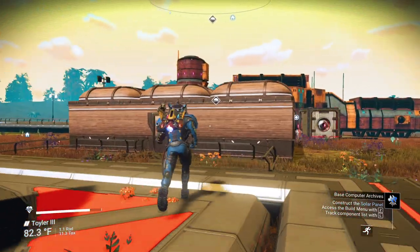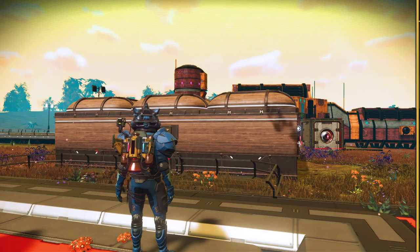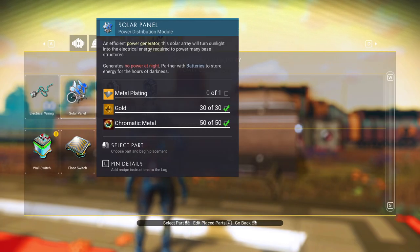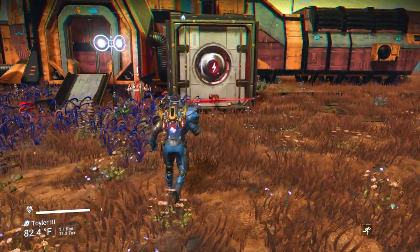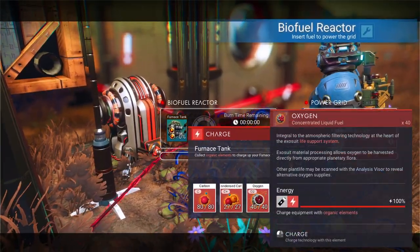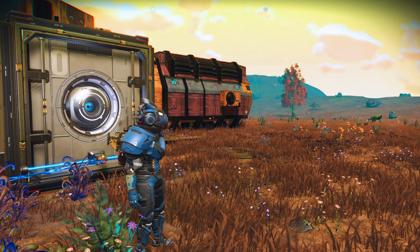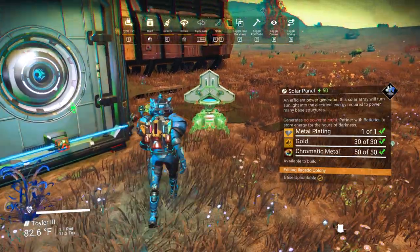Now that we're done with that, the recovery process is going to take a little while. It says to construct a solar panel. Let's go in here — nothing there to construct, so it's talking about constructing one of these. I'm going to go ahead and do that real quick. It looks like there's no power going to this right now, so let me go ahead and put a little bit of fuel in here. That gives me six hours. We're going to construct a solar panel — we've already got the gold and chromatic metal, we just need a metal plate.